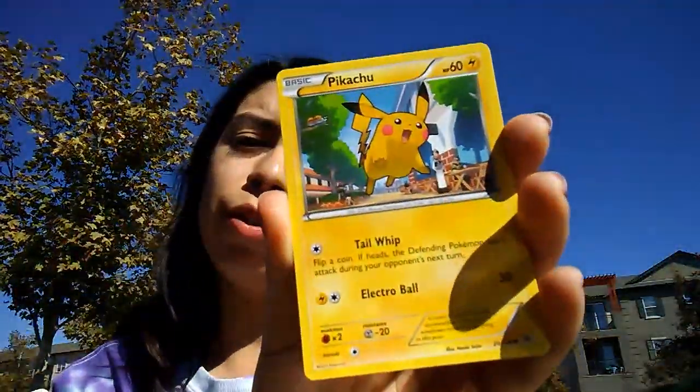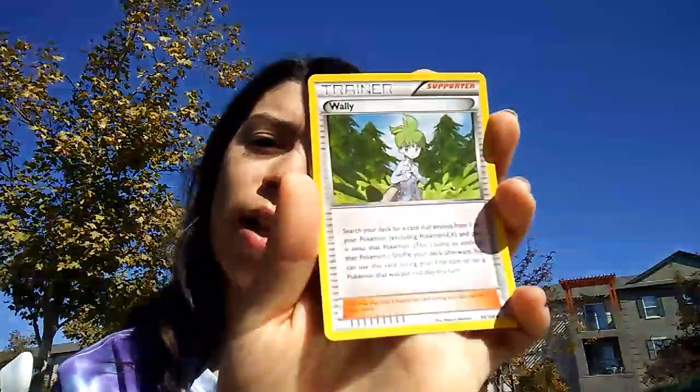Pikachu — I have a lot of those. Oh, I got a holo Absol and a Wally trainer.